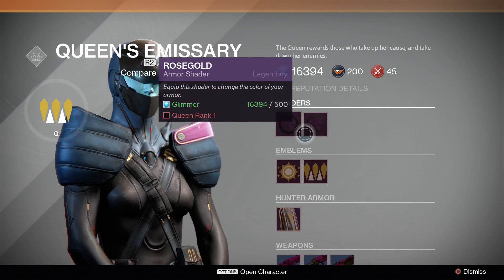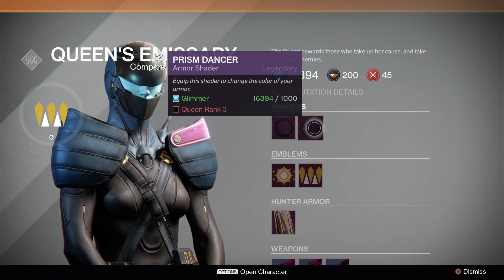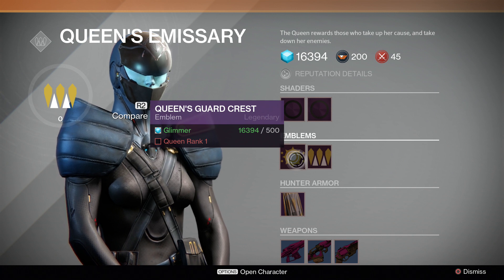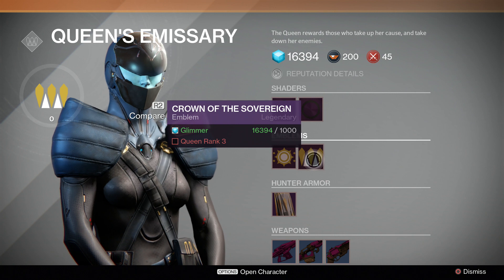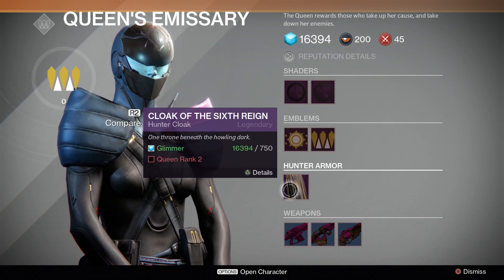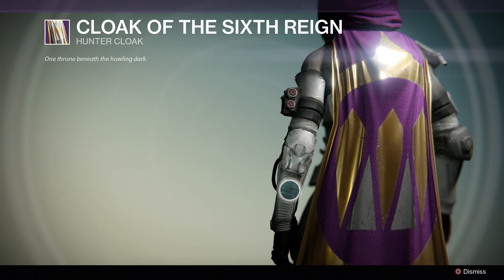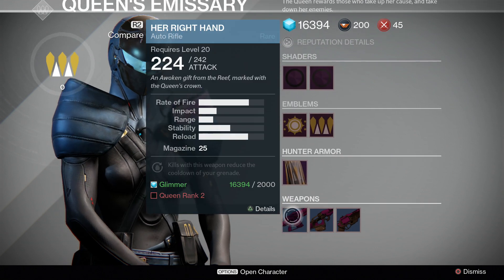You have the shader — we can't see it right now — but the Rose Gold Prism Dancer. Then the emblems: the Queen's Guard Crest and the Crown of the Silver Serene. The Cloak of the Six Reign — this one you can actually see, and it looks sick. I actually think I want to get that just to have.